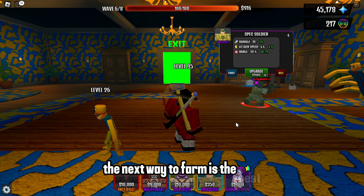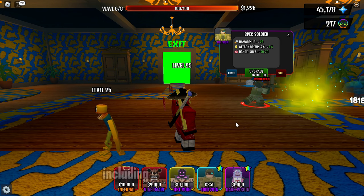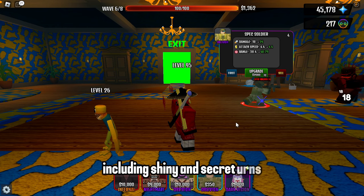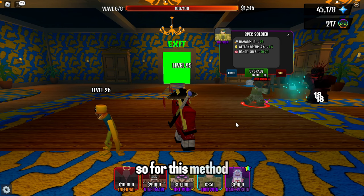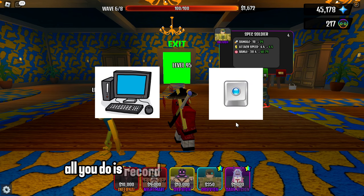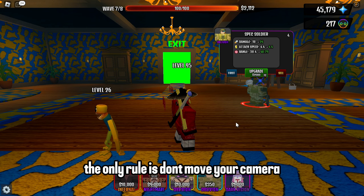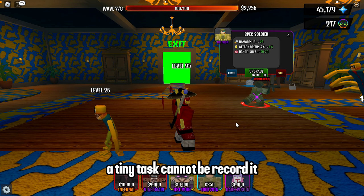The next way to farm is the best. You can get a lot of gems and random urns, including shiny and secret urns. For this method, all you need is your PC and TinyTask. All you do is record how you beat the first floor and leave it playing continuously. The only rule is don't move your camera, or TinyTask cannot record it properly.